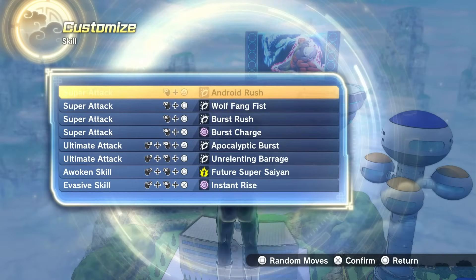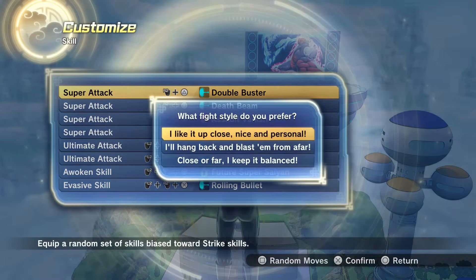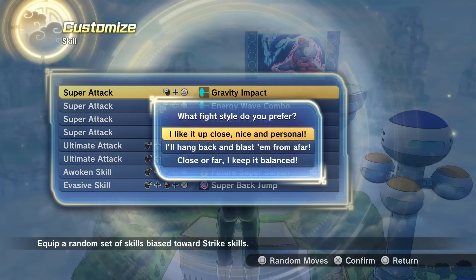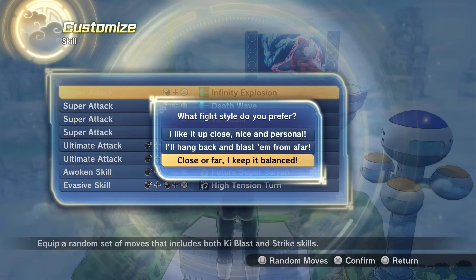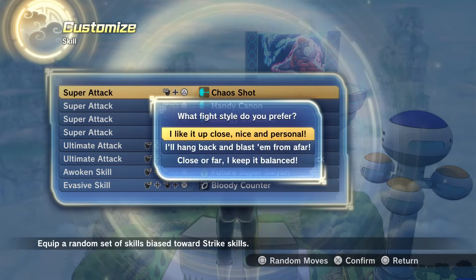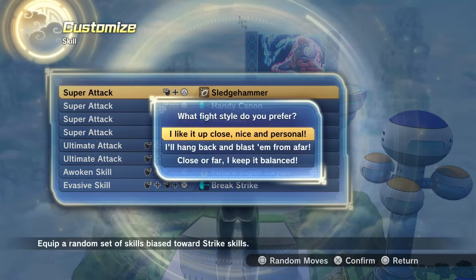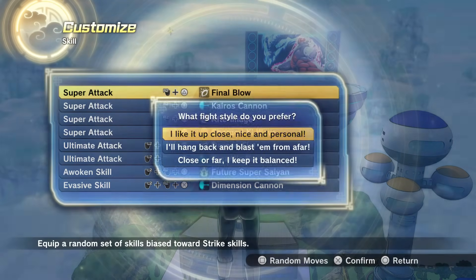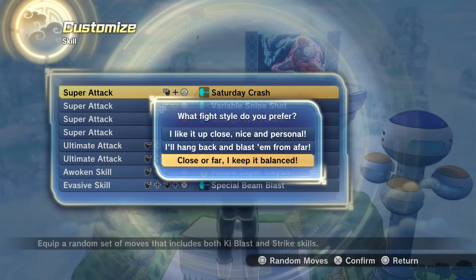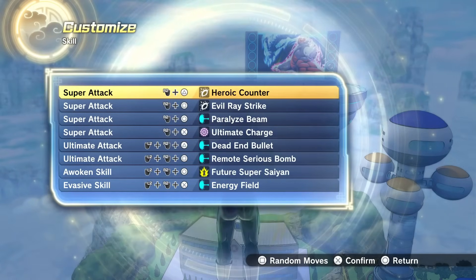Fix number five: in the same update that added the Ultra Instinct awoken skill for custom characters, they also added the ability to randomize your move set — which is a fantastic start. You can even choose if you want mostly Ki skills, mostly Strike skills, or a mix. However, I noticed it doesn't actually randomize your awoken skill. I'd like it updated to also randomize the awoken skill. To further build on this, have it so you can also randomize your super soul, and especially randomize your outfit and accessory completely.